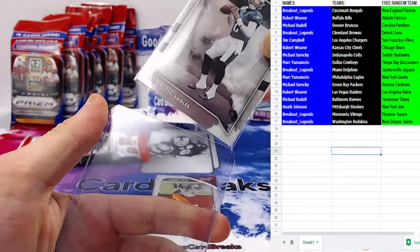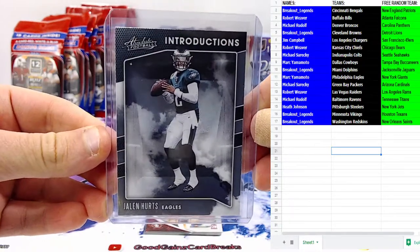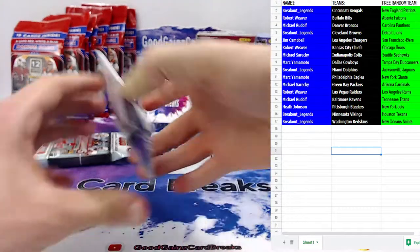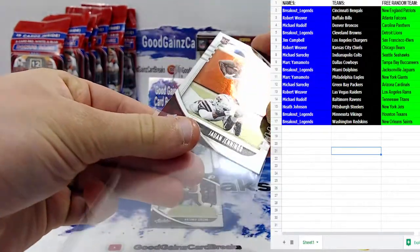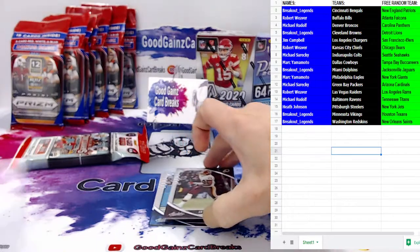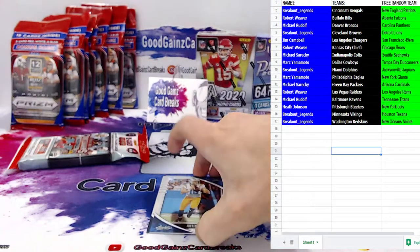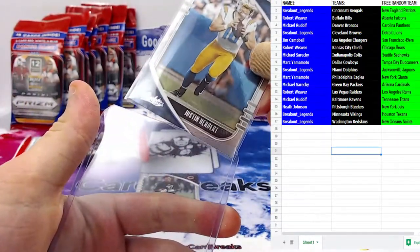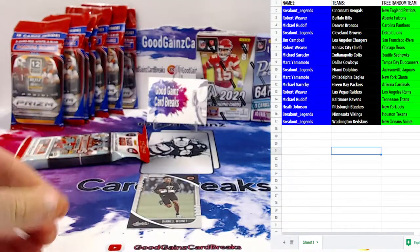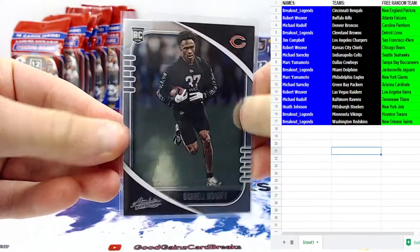I read that apparently Doug Pederson got fired because he said long-term he was willing to start Jalen Hurts over Carson Wentz and the owner didn't like that — so who knows what's going on in Philly. Juan Jennings for the 49ers. Coming up next is big rookie running back Antonio Gibson for the Football Team, and just like I said — here's your Justin Herbert to match with your Joshua Kelly. Darnell Mooney is the final rookie out of Absolute for tonight, for the Bears — he's been pretty solid as a rookie.